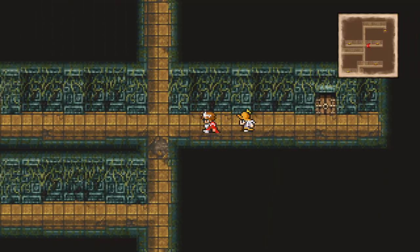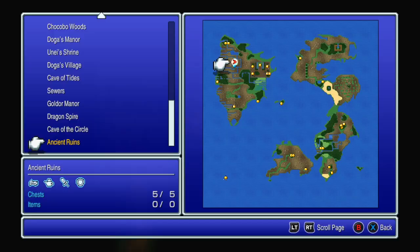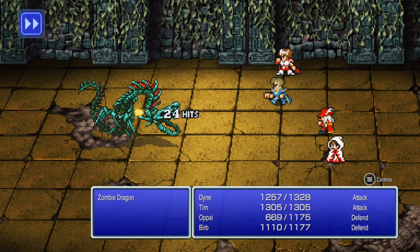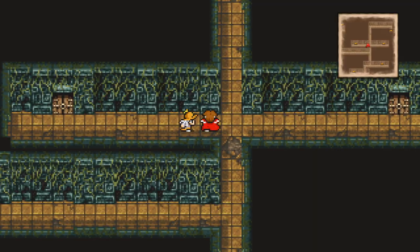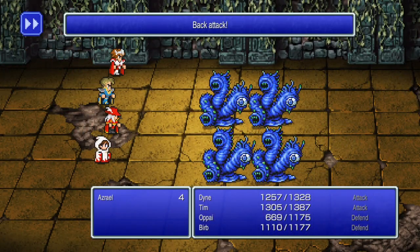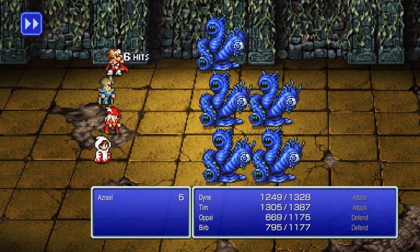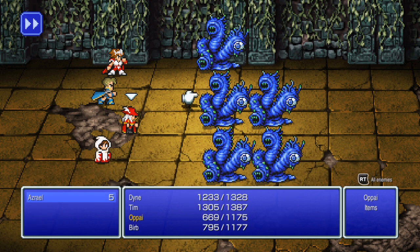Tim is so close to leveling up. A rune bell - that's all the chests in here. Keep going. We're at the top. Another dead dragon. The rest of this dungeon is very straightforward - still big. These guys are multiplying even with magic. Root staff.